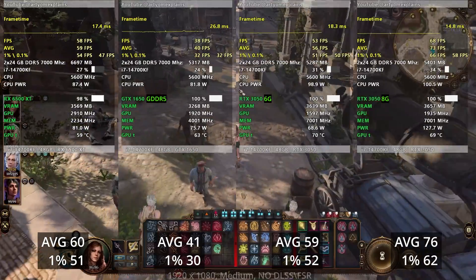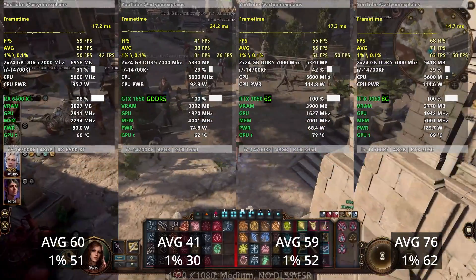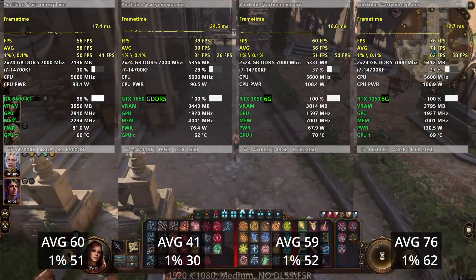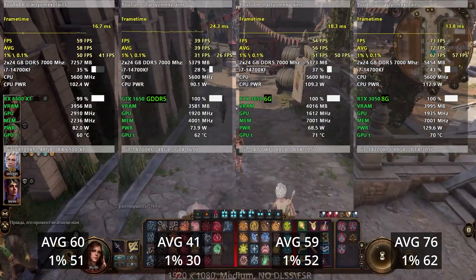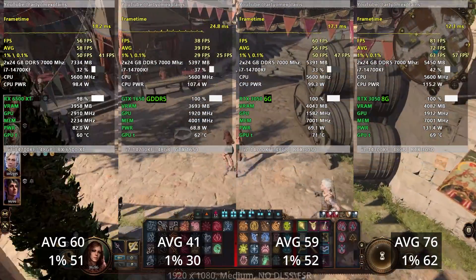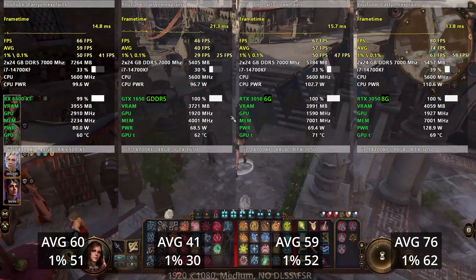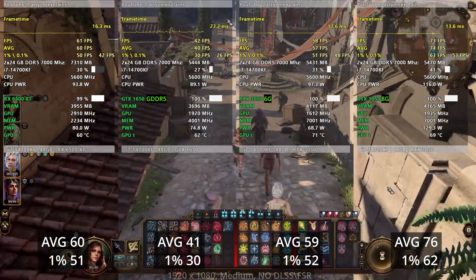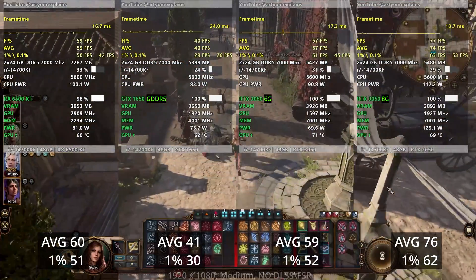In Baldur's Gate 3 at medium settings, both cards have very similar FPS. But the 6500 XT has problems in this game — weird FPS drops, erratic 1% lows, and inconsistent behavior where it plays fine and then suddenly behaves strangely. You might think 4GB of VRAM is the issue, but the 1650 also has 4GB and its performance is consistent, though low. The 6500 XT just sometimes behaves really weirdly.